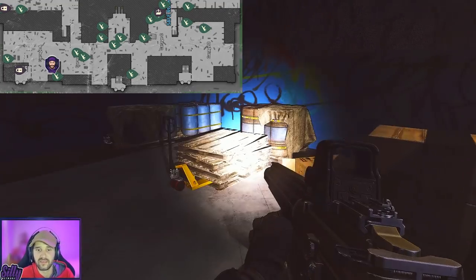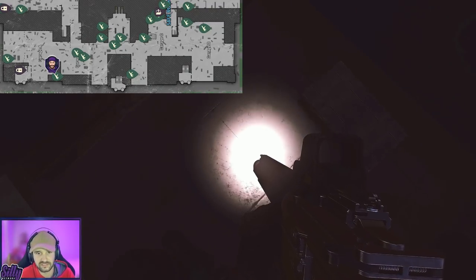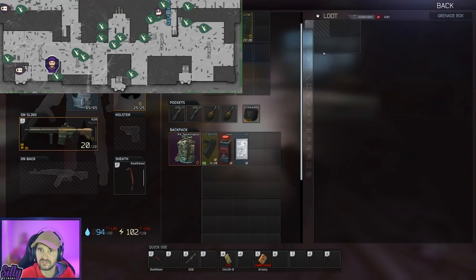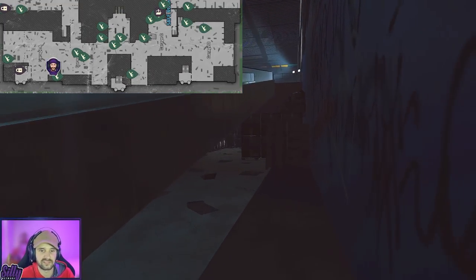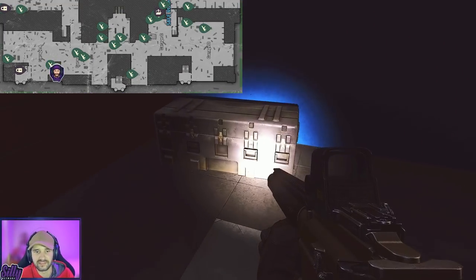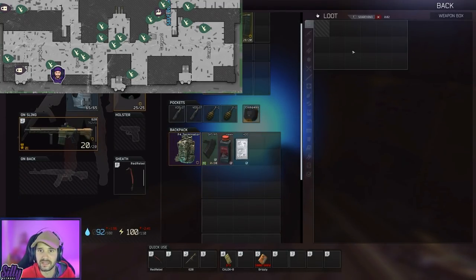I'm gonna go to the grenade case as well while we're on this run because it's right here — you might as well hit this. I love grenades. We got an M67 — not bad. Then we're gonna go right past the escalator and take a left because our next weapon crate is gonna be right here underneath these stairs. Let's see what we get.